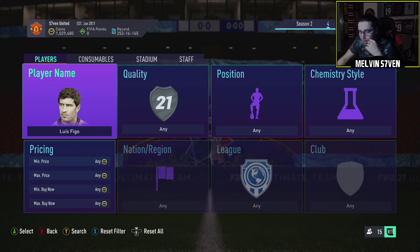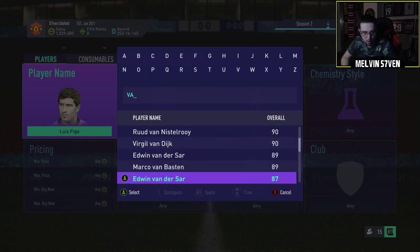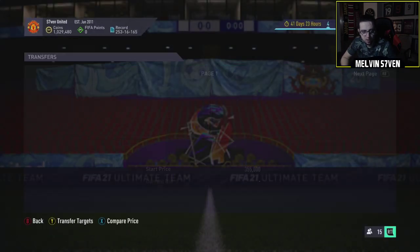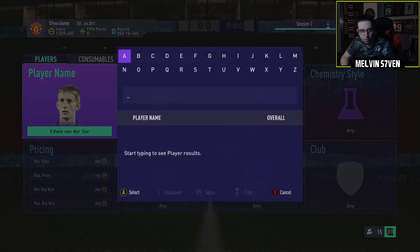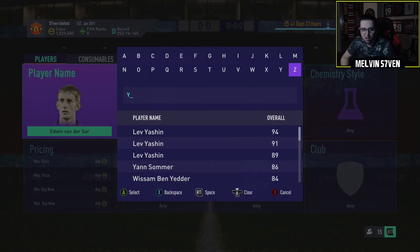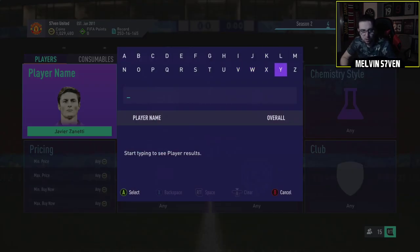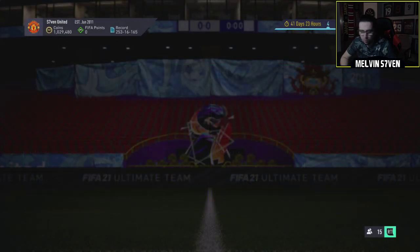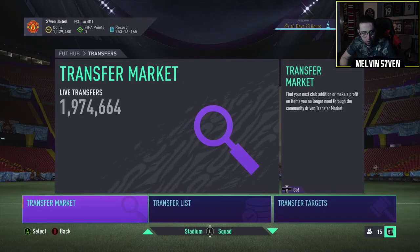I'm going to have a look at the Van der Sar price as well. I should have stacked up on high rated cards. I would imagine Figo's going to settle at around 600k. Van der Sar, I would say, is probably 200k to 250k roughly. Let's see how much his base goes for on the market - can't imagine it's too much being a goalkeeper. He's probably going to drop to somewhere around 200k. He's 300k on the market. I can see a lot of people potentially doing Zanetti - I think at a guess he was about 400k. It was the 88 Zanetti, wasn't it? He's 400k on the market.